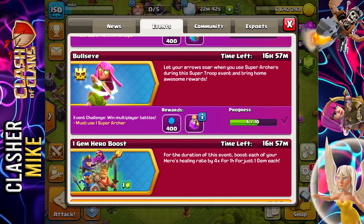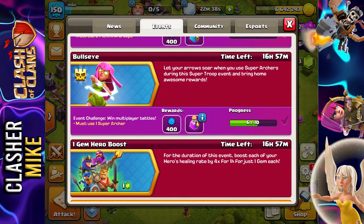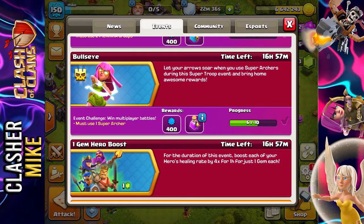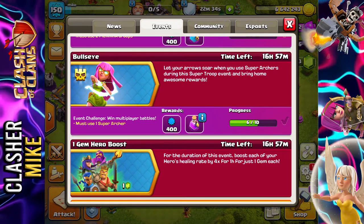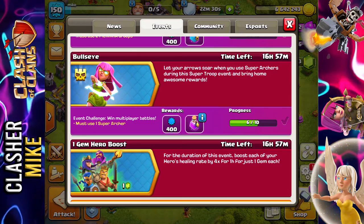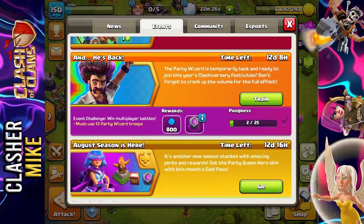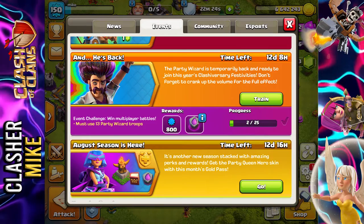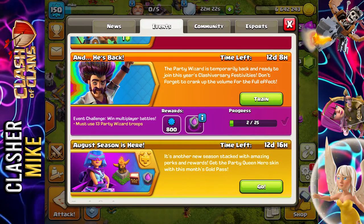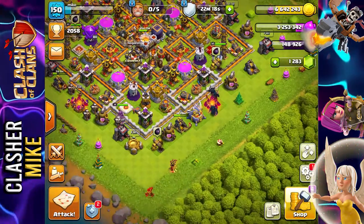We are also going to hopefully complete the Bullseye challenge before the end of today — about 17 hours left until it's over. I've already completed six and I need to complete one more. I'm also probably going to start working on the Party Wizard 'He's Back' challenge right away.